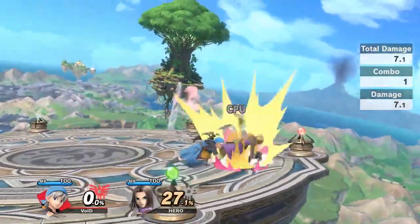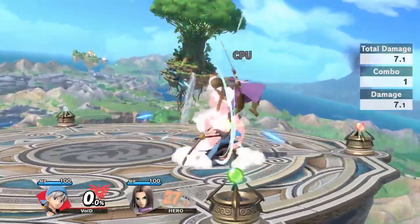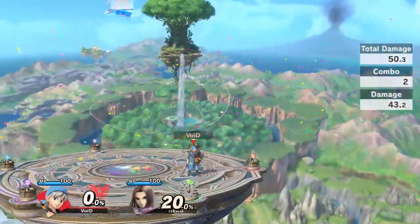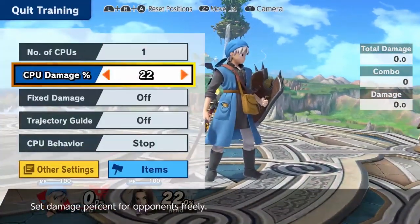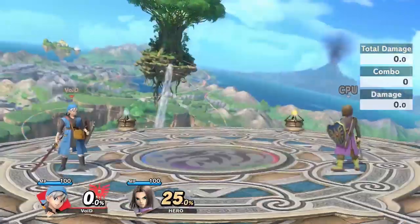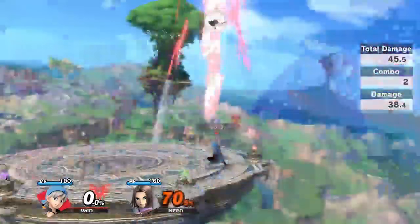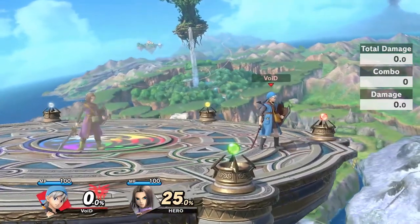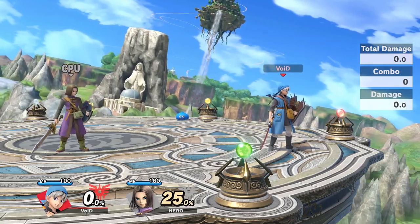Up air F-smash would do like 28 with no crit, or about 50 if you happen to get the crit. Going for F-smash at earlier percents — maybe until around 25 — would be really optimal, since if you get the crit it'll do more damage, but it doesn't work as late as up air up smash. Up air up smash killing at 25 is probably one of the best options you can go for; whether you get the crit or not it'll still do a good amount of damage, and it's a big part of this character's kit.